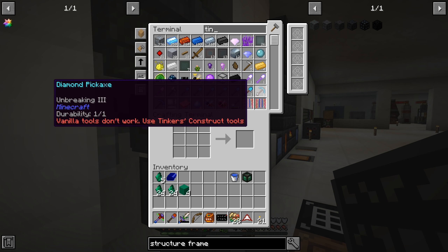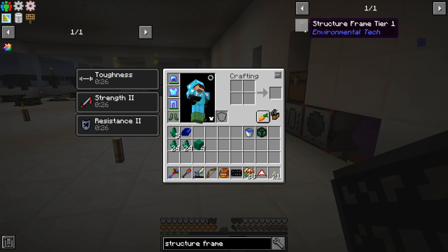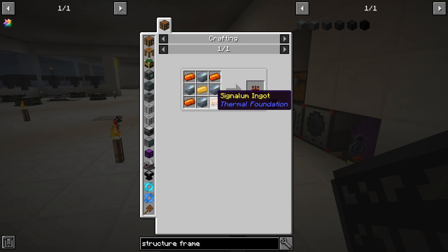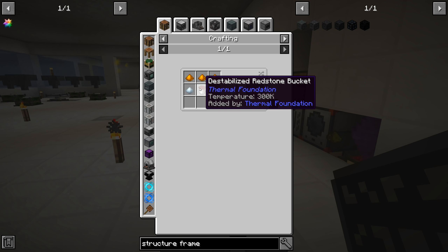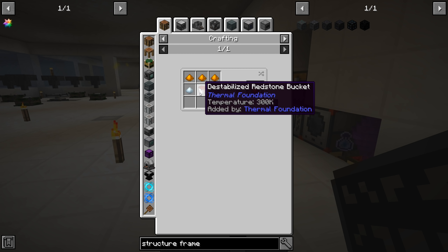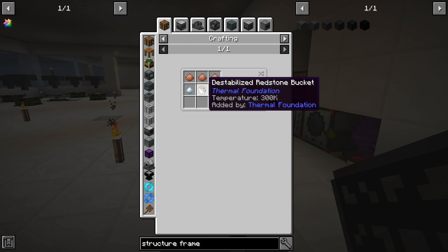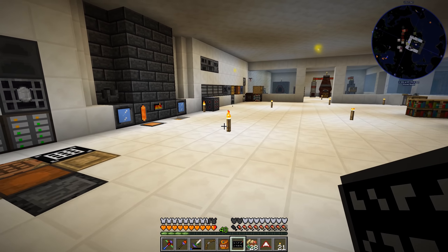I'm going to start figuring out exactly how much we're going to need because we need a whole heck of a lot. The goal is to get 24 interconnects. We'll need the induction smelter for the signalum blend — destabilized redstone, copper, silver. I'll probably do the same thing, make a full 64 recipes to get four stacks of signalum. I think we'll need more than that so I might do this recipe a couple of times.